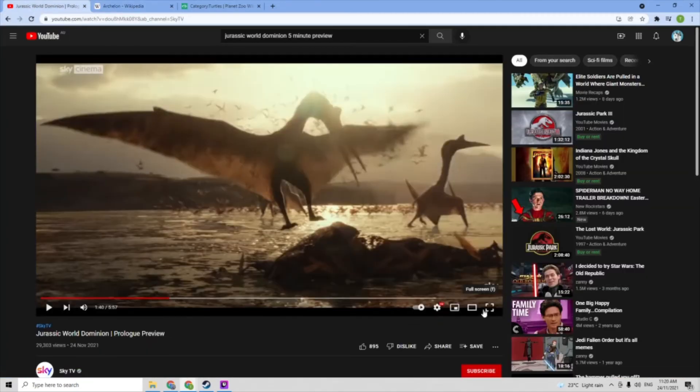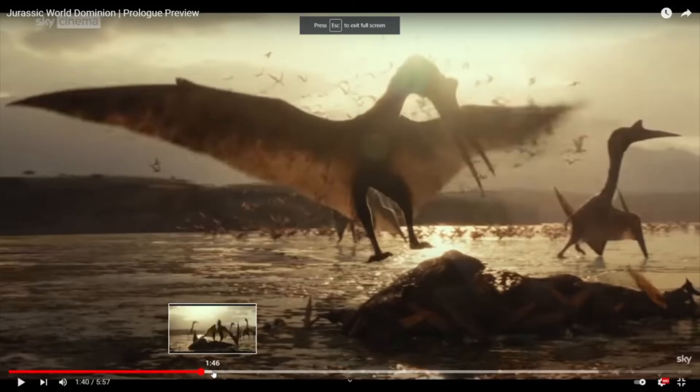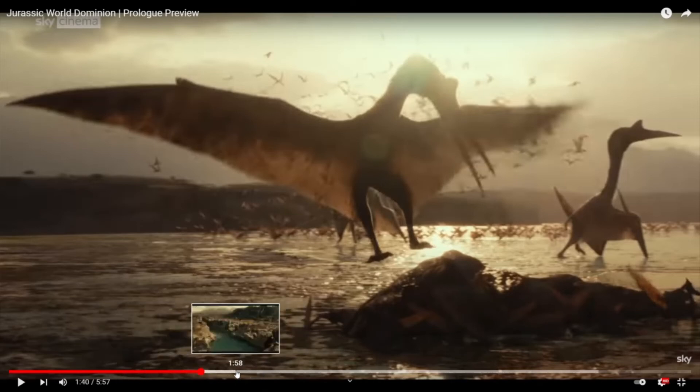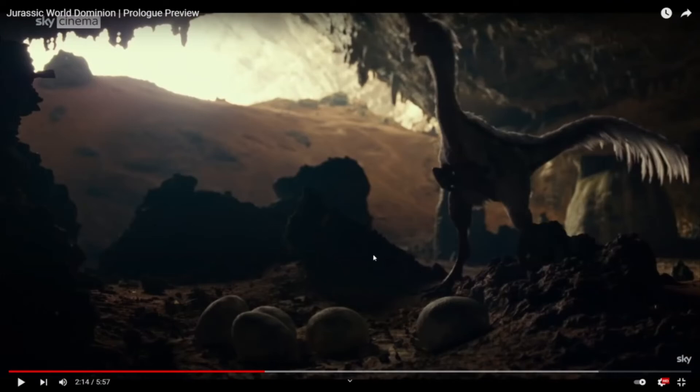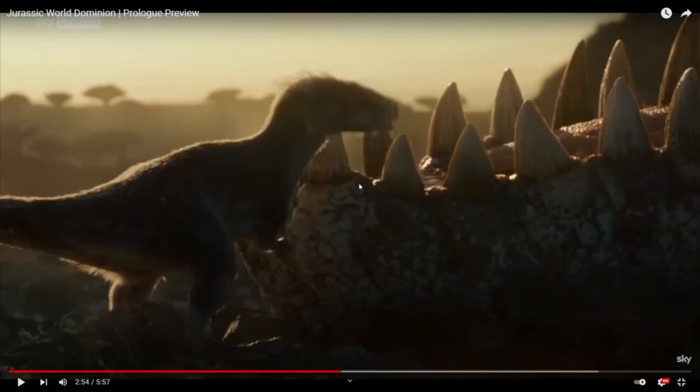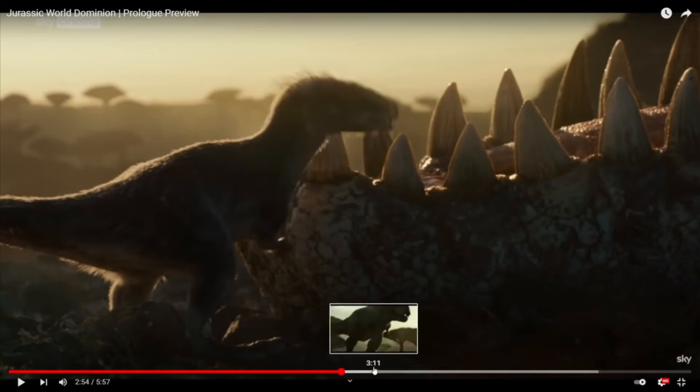I'm almost certain we're going to be getting at least the Quetzalcoatlus, which should be quite cool because they're very large. Then the Oviraptor, which will probably play similarly to a Dilophosaurus, and the Morus Intrepid which I think might be similar to a Compy just based on their size. They're apparently very new — only discovered two years ago, from my 10 minutes of wiki research — but yeah, that'll be quite cool.